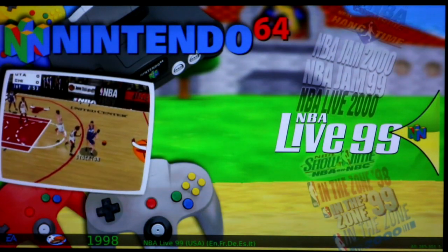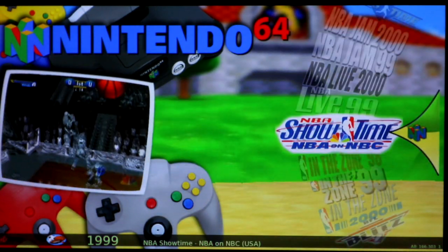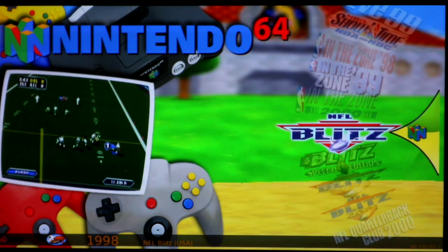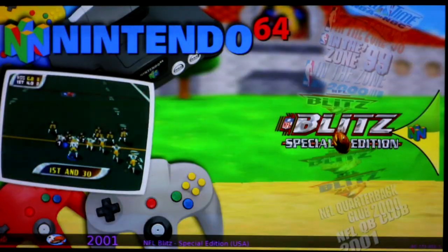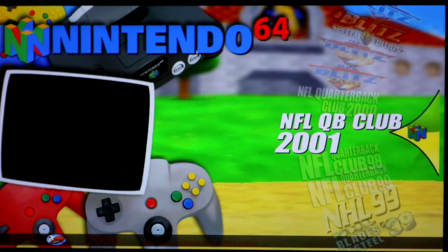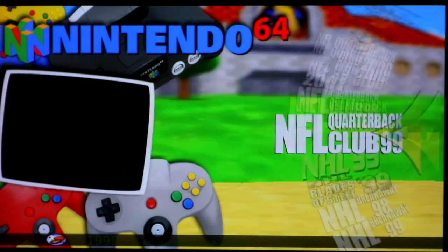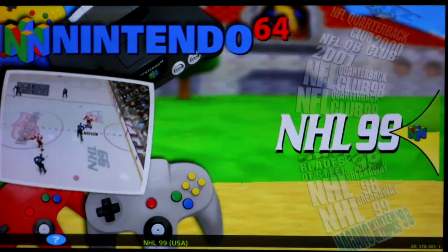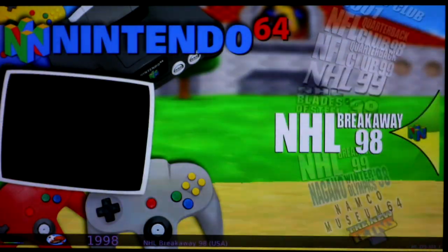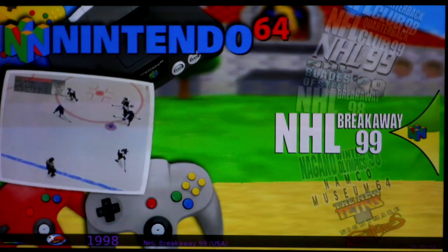NBA Live 99 was even better — less lag than 2000 and also playable, so it got a green. All the NBA In the Zone and Showtime games got reds — not worth playing. NFL Blitz 64 got a red; the 2000, 2001, and special edition got yellow — way laggy, maybe if you overclock. NFL Quarterback Club: yellow on 98, yellow on 99, and then red on 2000 and 2001. NHL 99 and all of them are super laggy and unplayable, except Breakaway 99 which was by far the best NHL game. There's actually a better hockey game coming later in the list that I suggest over this one.